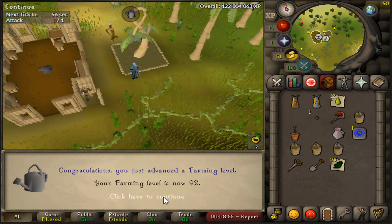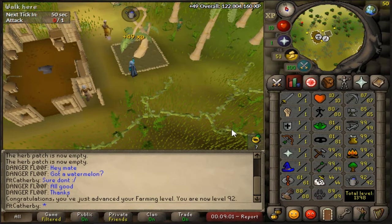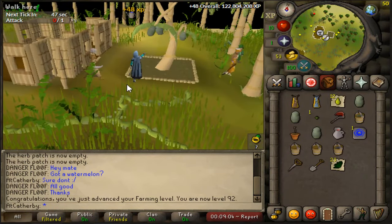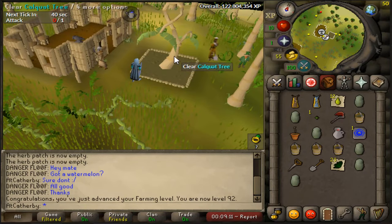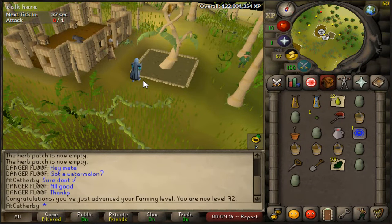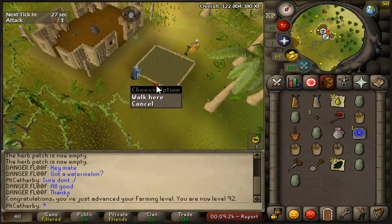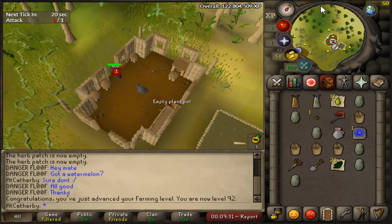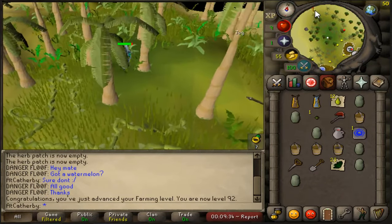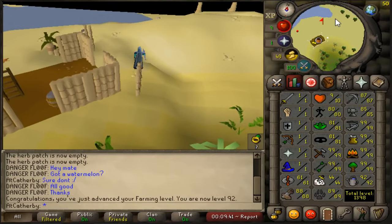92 farming is completed. It's a little sad I'm only halfway there. However, I'm proud of the fact that I've been doing this skill pretty much for pennies compared to how much you can really spend on farming supplies. I'm doing papayas and cowhquats, so only about 30 to 40 experience a day, but it's probably some of the cheaper farming experience. I also do mahogany trees but they take forever to grow, and anytime I get an extra spirit seed I plant that as well — that can be some pretty good experience too. So 92 farming, halfway to 99, but not bad.